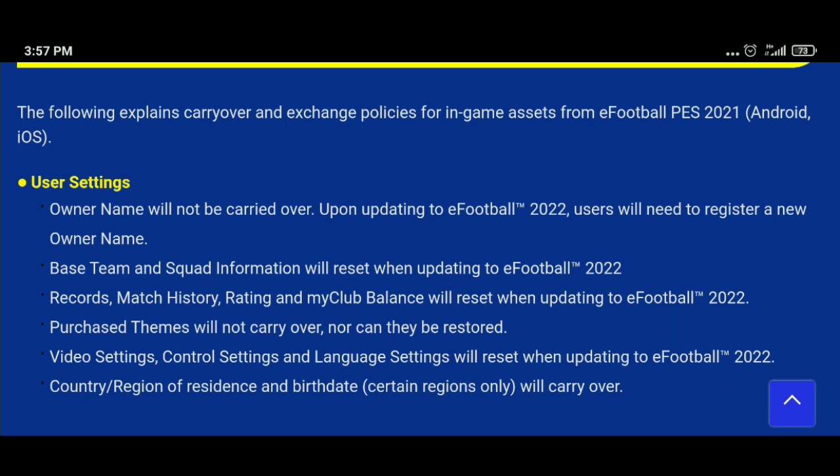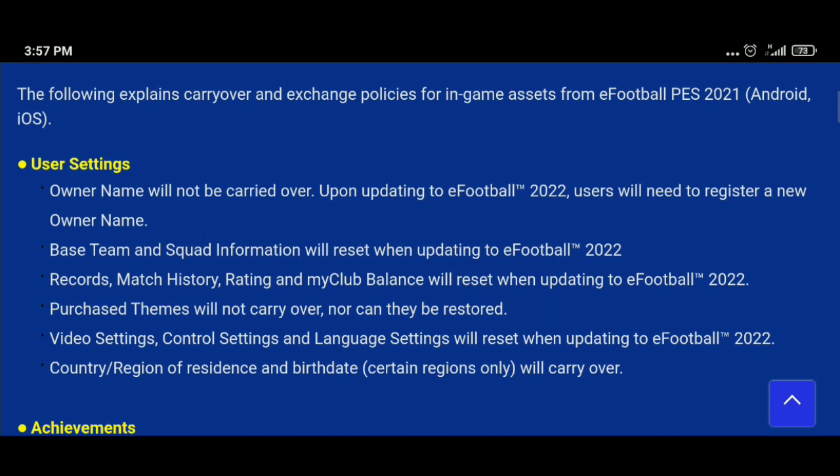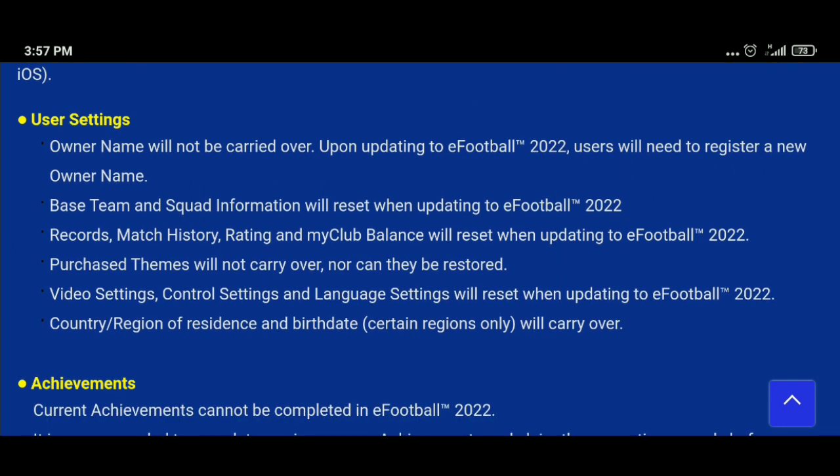Konami has mentioned: your owner name will be removed and you'll need to register a new one in eFootball 2022. Your base team and made squad will be reset and you'll start fresh. Match records, match history, rating, and My Club coins balance will all be reset when the update happens. Your purchased team and video/control/language settings will also not carry over — everything will be reset.